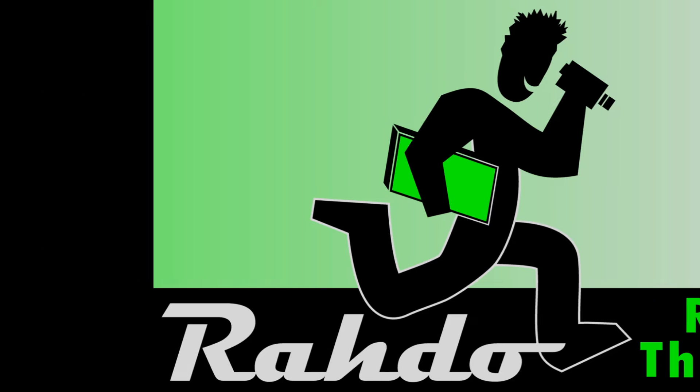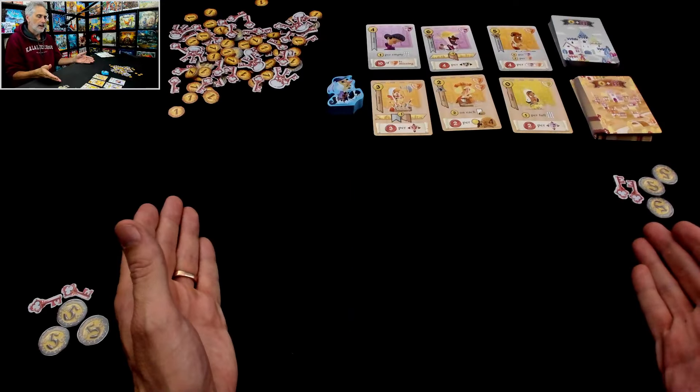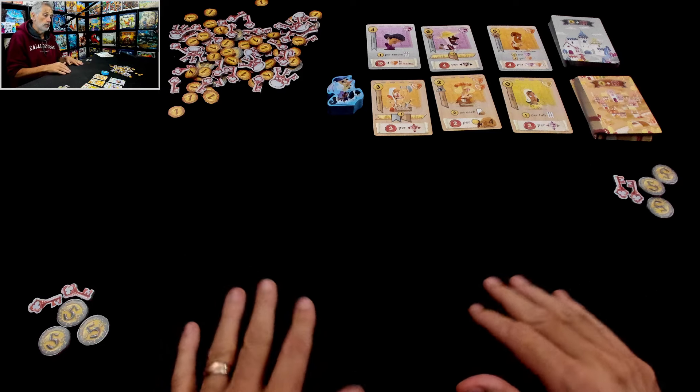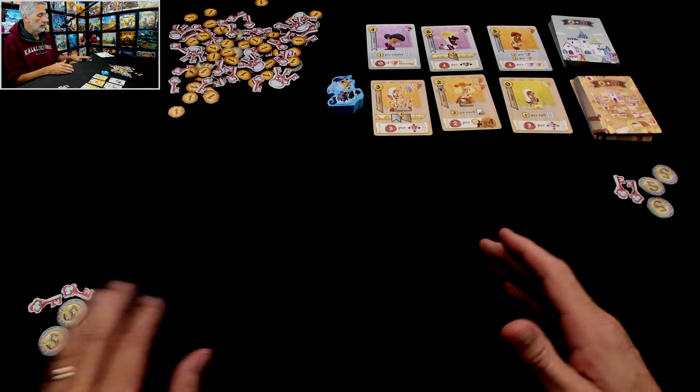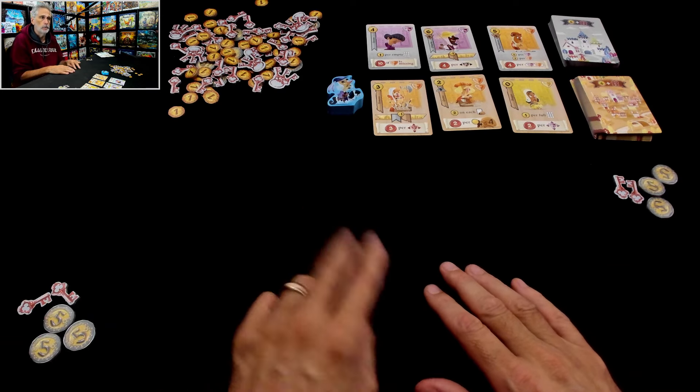Hey everybody, today on Rado Runs Through we're taking a look at Castle Combo. Before I get going, please turn your subtitles to the Klingon channel so if they want to make rules goofs, you'll know what they are. If you've done that, welcome to the castle everybody, where we are trying to fill our courtyards with all kinds of folk, both from the castle and from the nearby village to score as many points as possible. I'm going to show you how this works today in a two-player run through.